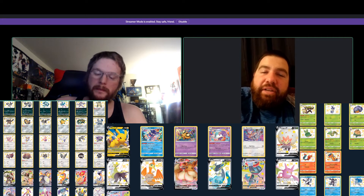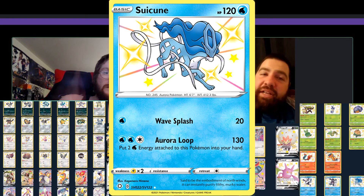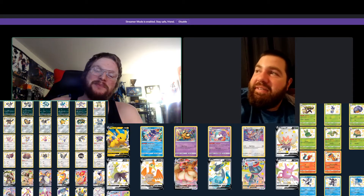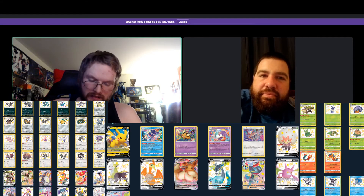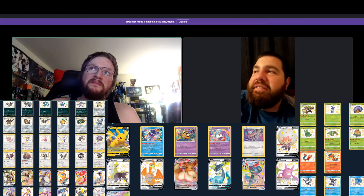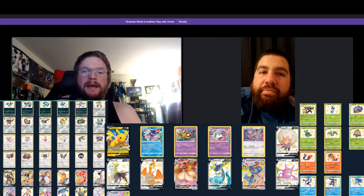To elaborate on number three - my number two would also be Suicune. I think it's an amazing baby shiny, it's beautiful. Of course Johto Johnny wants a Johto Pokemon. Suicune is just a nice looking Pokemon, and I remember back in the day when that card was worth a lot of money. My number two is Lapras VMAX - and you guys are familiar with the Lapras card from Sword and Shield base set. The shiny version is just something else.